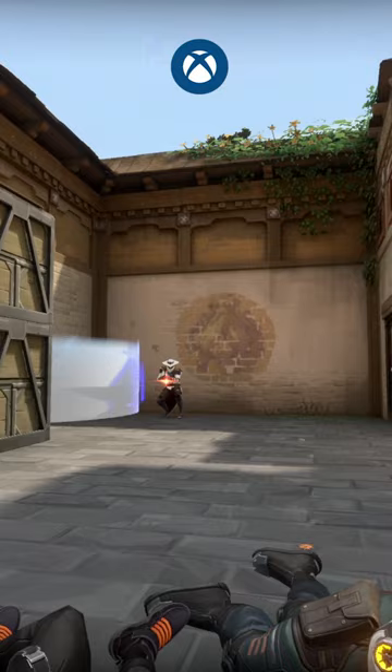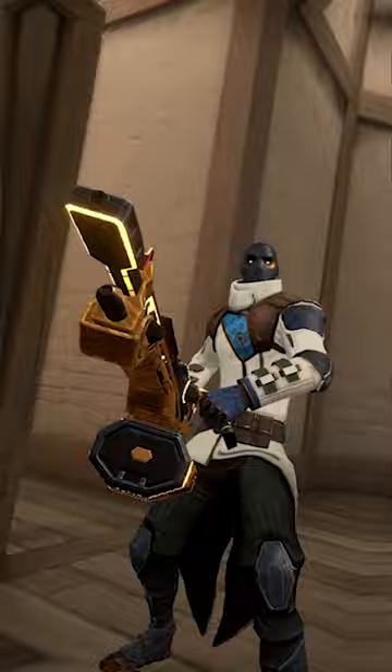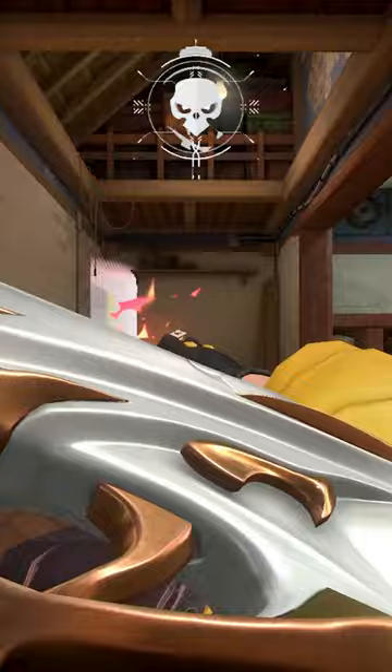This is a tactic that even seasoned Cypher players don't fully exploit. By doing this, you can hide as enemies push onto site, and then strike when they least expect it. A simple cage can delay, but a corner cage? That is a secret weapon. With this trick, you're not just hiding, you're luring enemies into a trap. The best corner cages look accidental, making you practically invisible.